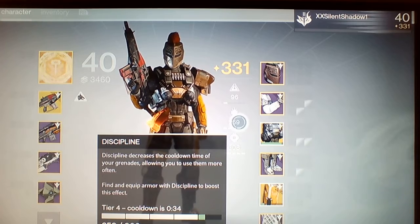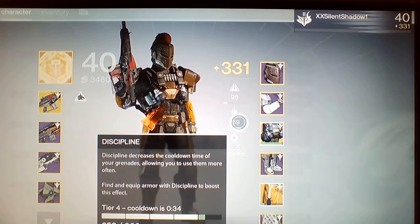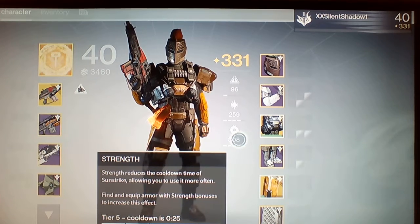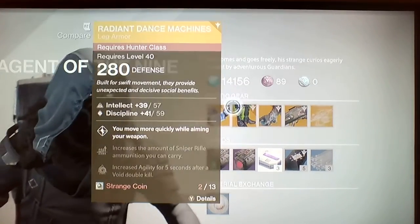You guys might want to get that up. My intellect is like 96. Discipline is basically your cooldown time, so it reduces the time for grenades. And strength is basically your melee cooldown. That's all it is. Mine is at tier 5.